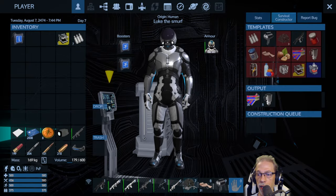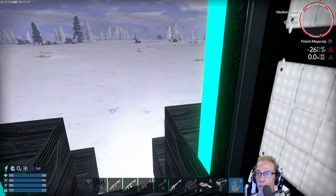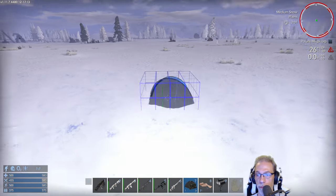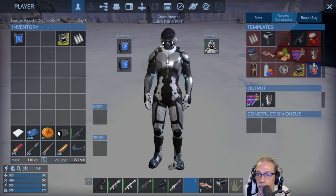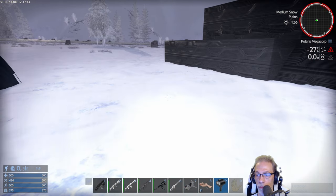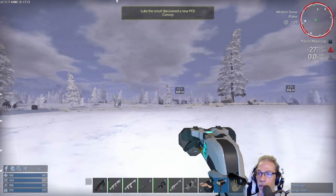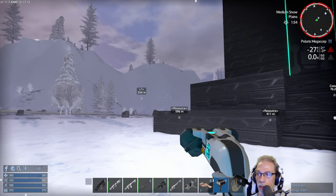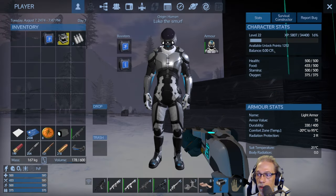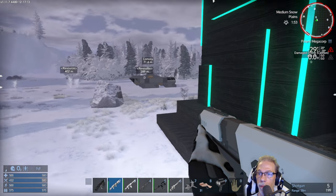We grab out the tent first. Minus 26 degrees. Place the tent, and maybe put on the insulation boost. Have a scan of the area. Minus 27 — that's still okay. Let's see how far we can go. The suit covers minus 20 to plus 95. So it will be getting cold.